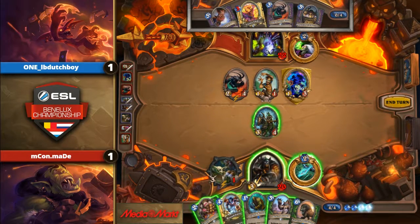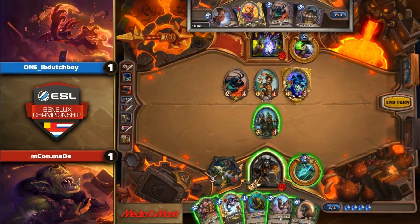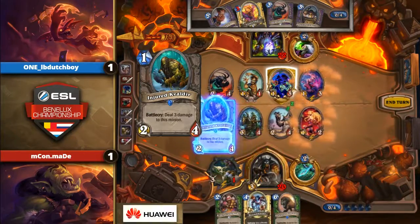Not the best hand here for Maid. He can play his Kindly Grandmother and maybe even the Injured Kvaldir. What if he just decides to go for the Desert Camel? It gives you also a minion, and it can give you the Kvaldir — your one-drop will be better than his. And then you also have a target for the Houndmaster next turn to get some value off. Otherwise you just have to play Kindly Grandmother Hero Power or something like that — that's so weak. But this could be very weak as well because he's playing into the Secret Keeper. LB Dutch gets the Malchazaar's Imp.